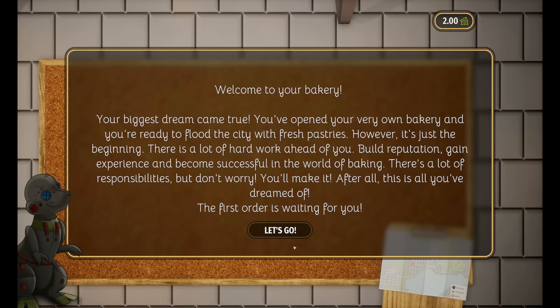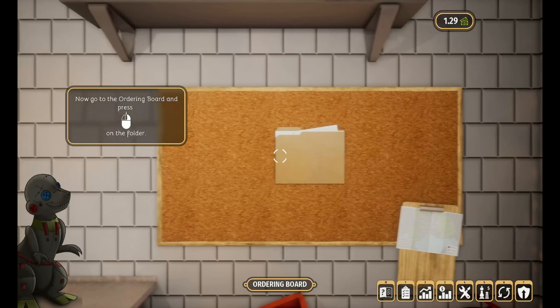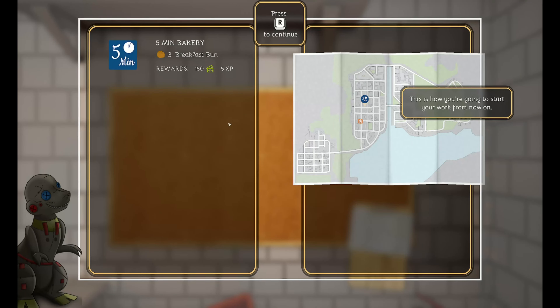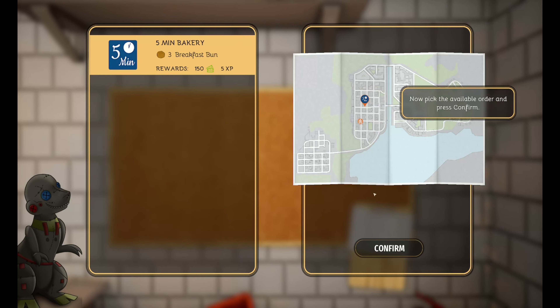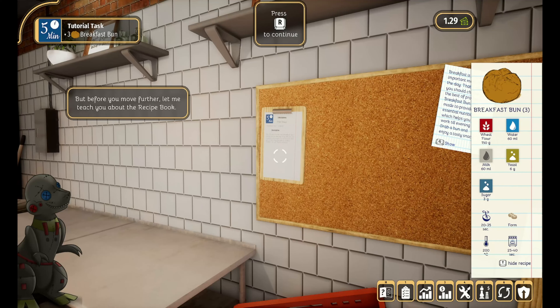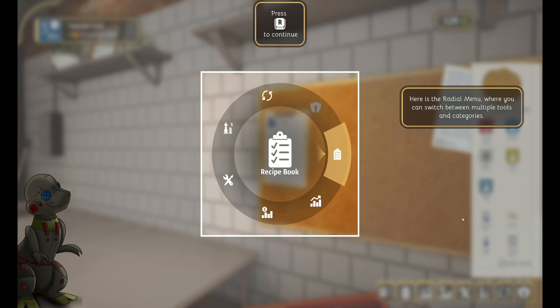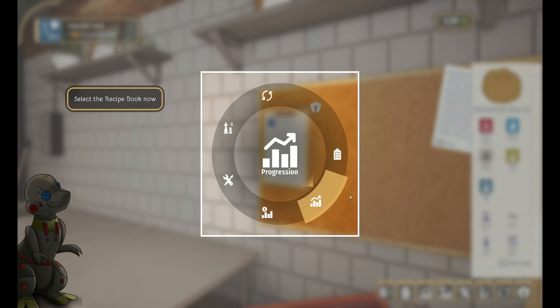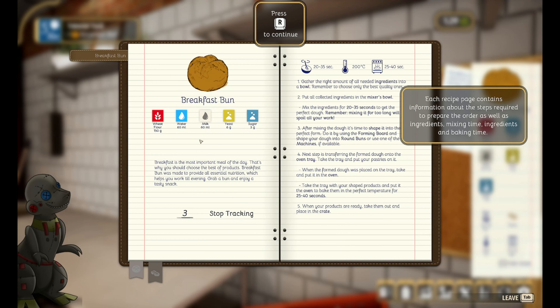Bakery Simulator is basically a simulator for baking. Every single recipe in this game is based on or inspired by real ones. The game is available only on Steam as far as I'm aware. It is an indie casual simulation game published by Gaming Factory and Ultimate Games, and the developer is Live Motion Games. As of recording, it has received a 7 out of 10 on Steam's rating system.